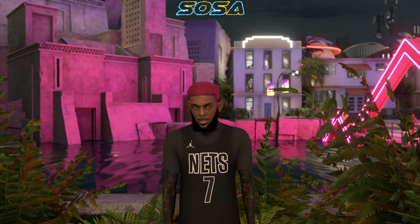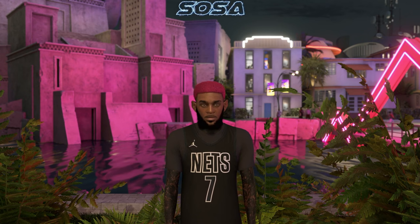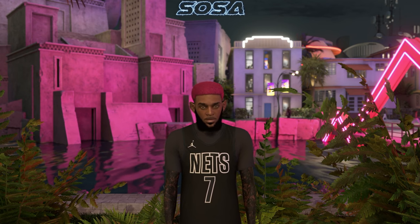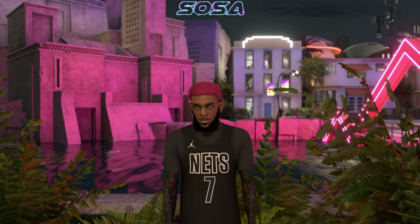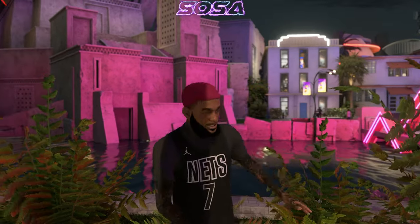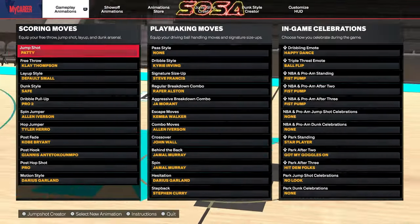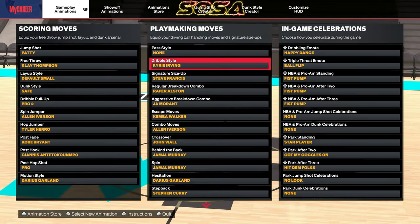In today's video I'm gonna show you how you can move two times faster on your PG by one move. You put on one dribble move and it's gonna change the whole gameplay. The first thing we're gonna do is go into the build, because you're gonna need my build. I have the best build in the game — the dribble style is Kyber Urban, it's the fastest dribble style for a PG.